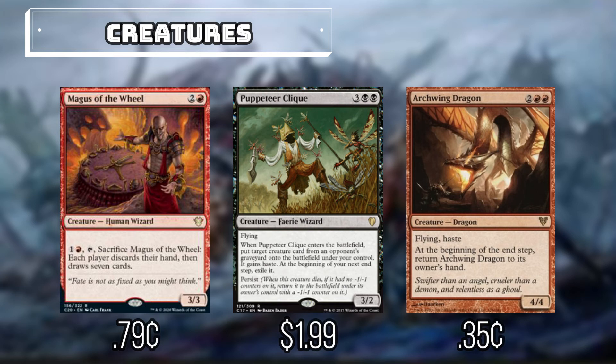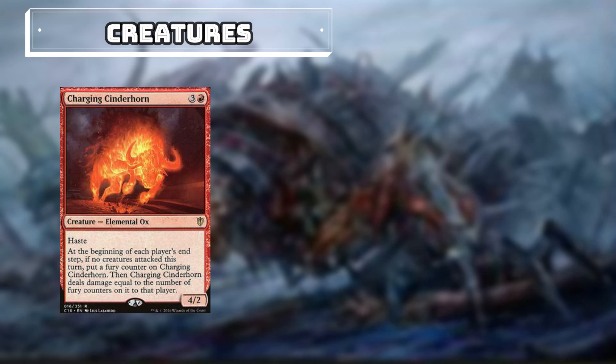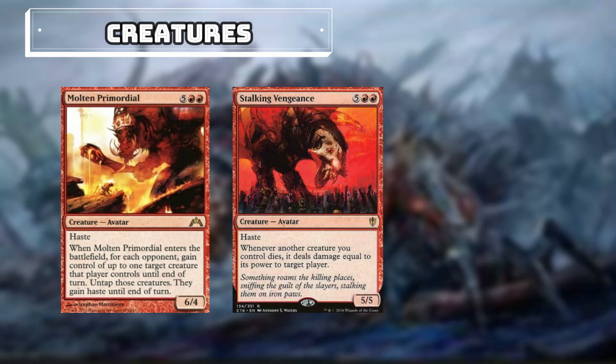Archwing Dragon is a nice 4/4 with Flying and Haste. Avaricious Dragon will help us draw extra cards. Avatar of Discord is a nice 5/3 with Flying; when it comes into play we will sacrifice it unless we discard 2 cards. Blistering Fire Cat is a 7/1 with Trample and Haste. Charging Cinderhorn: at the beginning of each player's end step, if no creatures attacked this turn, we put a Fury counter on Charging Cinderhorn, and then it deals damage equal to the number of Fury counters on it to that player. Dragon Mage will help us wheel whenever it deals combat damage, much like Magus of the Wheel. Lightning Skelemental is a 6/1 with Trample and Haste. Molten Primordial: whenever it enters, for each opponent we can gain control of up to one target creature that player controls until end of turn — we can untap them and they gain haste, allowing us to attack with them. Stalking Vengeance: whenever another creature we control dies, it deals damage equal to its power to target player.